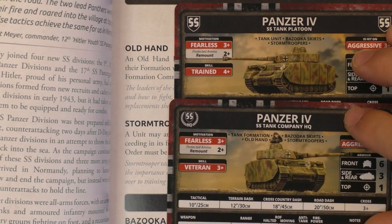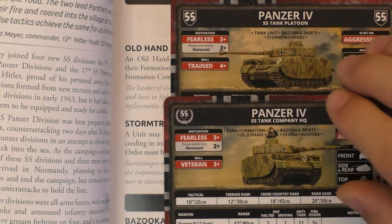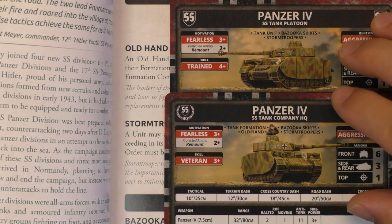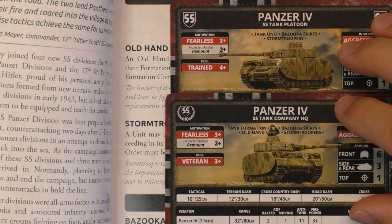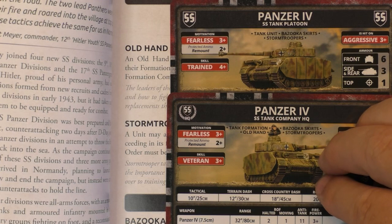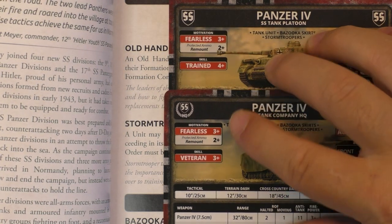So it's really important — for example, with infantry, if they want to make an assault, their skill would become 3+ instead of 4+. Also in a defensive position, if you get assaulted, then your skill — because the formation HQ is less than 15 cm or six inches away — would change from 4+ to 3+.